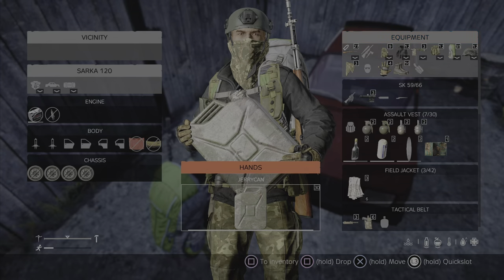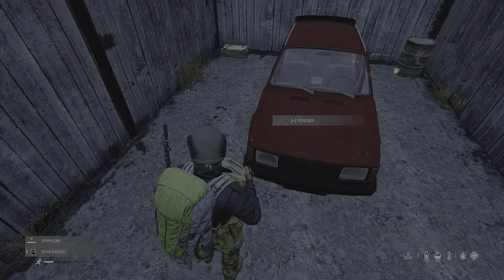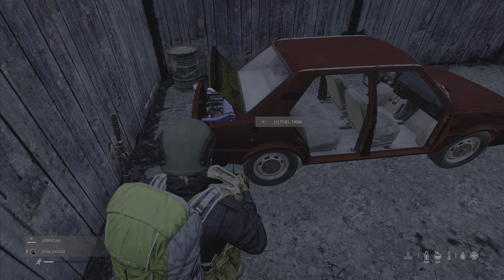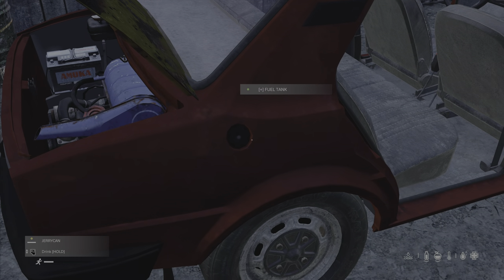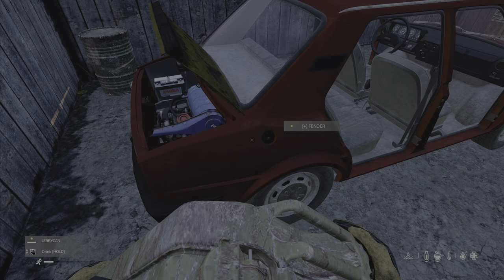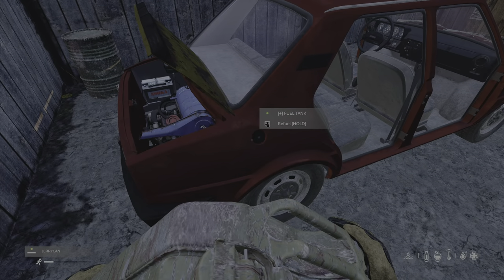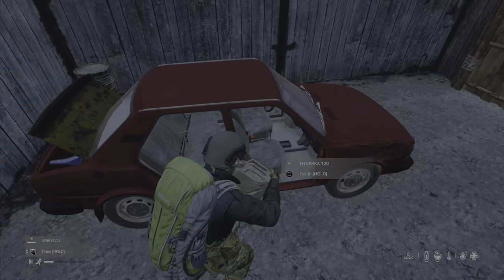This jerry can is full of gasoline. Now it depends on the vehicle, and I had so much trouble with this the first time. You need to find the petrol cap - it's right there. You need to go over and once you hover the pointer over it, you'll get the option to refuel. Refuel the vehicle. It was already nearly full, so that's good.